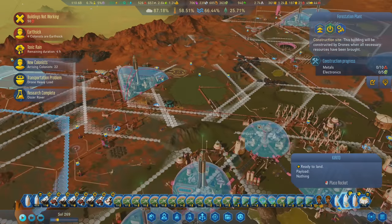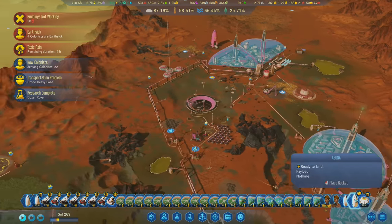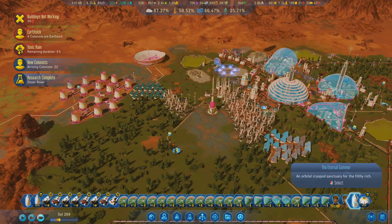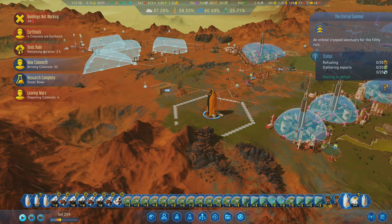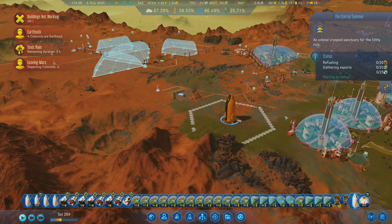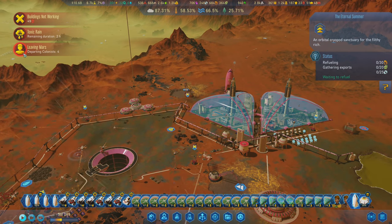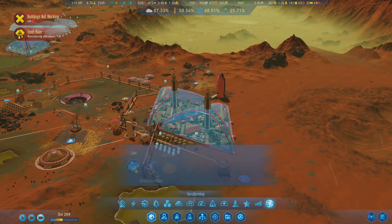Kirito has nothing, he's just going to land - and same thing with Asuna, we'll land her over here. The eternal summer - an orbital cryopod sanctuary for the filthy rich - they just get to sit here, that's all they get. Colonists are departing - looks like the earth sick people. That's okay, goodbye. You don't have to be here anymore if you don't want to be.